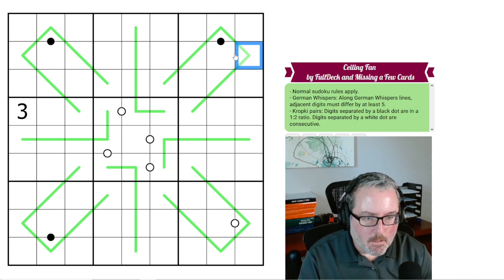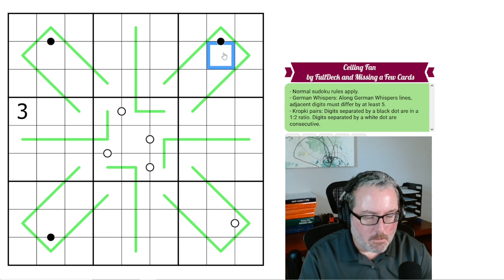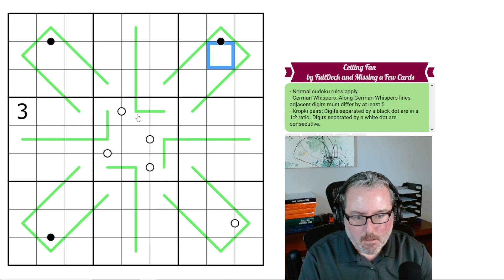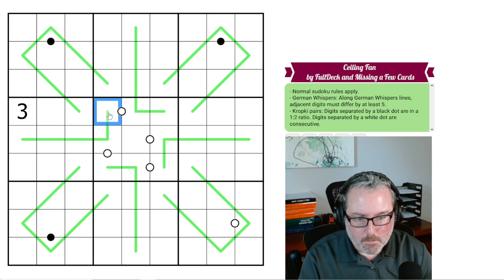Kropki pairs: black dots are in a 1-to-2 ratio. So if this is a 2, this could be a 1 or a 4. If this is a 3, this could be a 6, that kind of thing. And white Kropki dots mean they are consecutive. So if this was a 1, this would be a 2. If this was a 5, this could be a 6 or a 4.